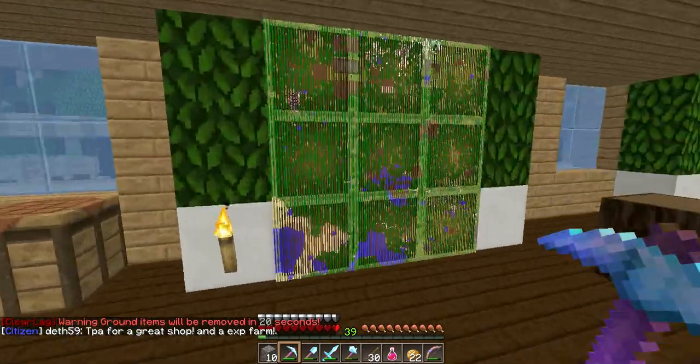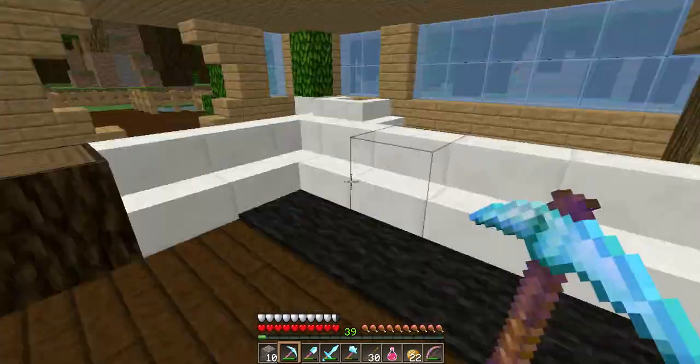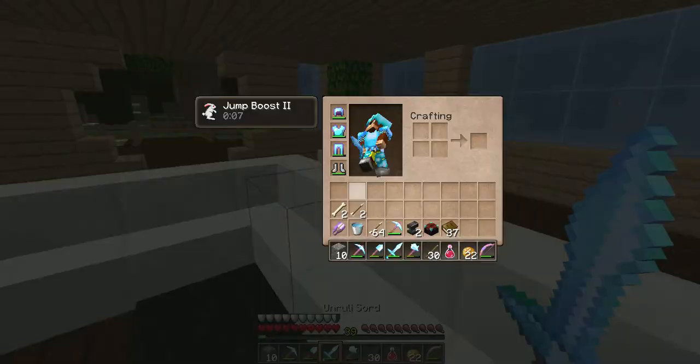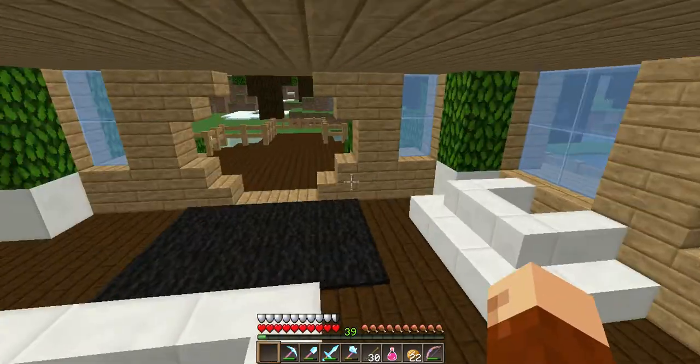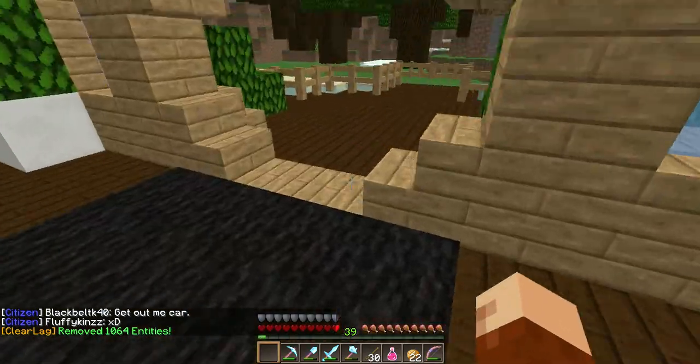This is the crib. The map usually takes a while to load up, but when it does, it's pretty cool looking. We built this all in pretty much a day. This is the little garbage disposal — I throw some bones, throw some cobble in there. It works fine.